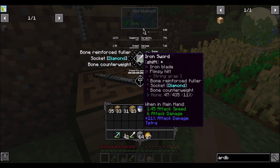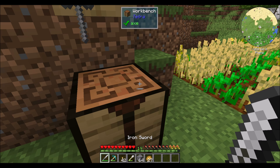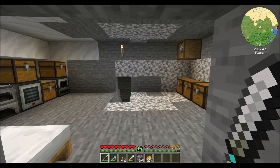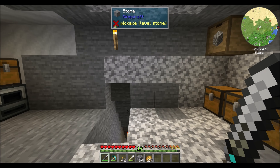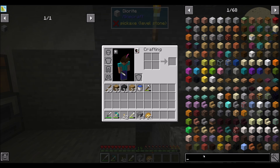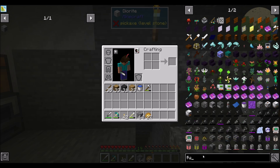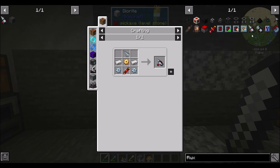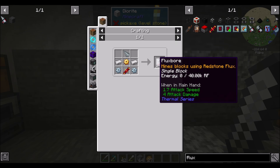How's my sword doing? He's not quite close to honing yet. So what I'm thinking is — because in this version of Tetra there's no three-by-three mining tool — there are two paths I can go down. I could check out the Flux Bore from Thermal, add that to my to-do list, craft it, and it can be upgraded to the point where you can do multiple levels of mining. I could do that.